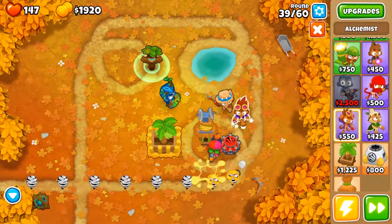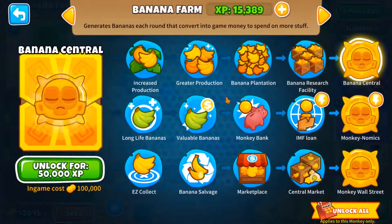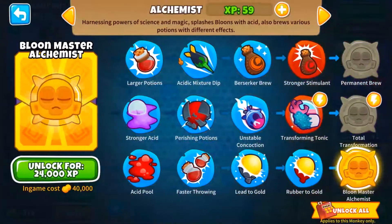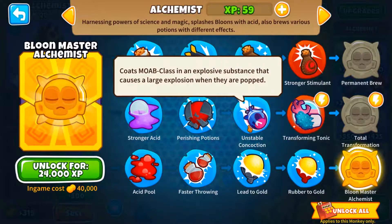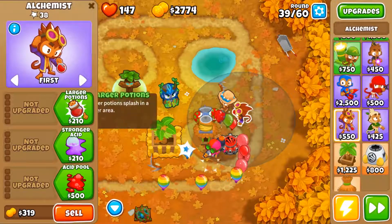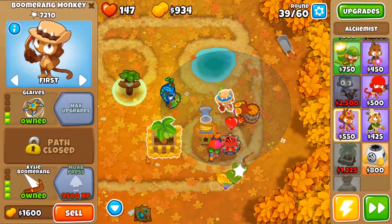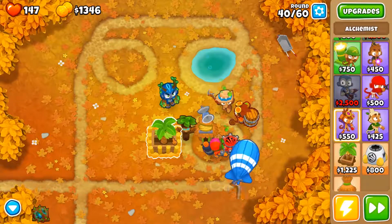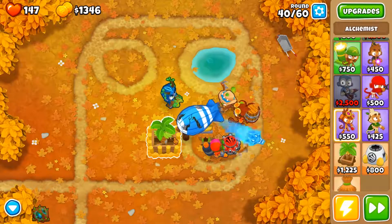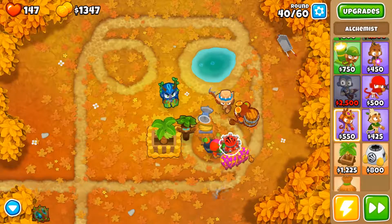We need to get the alchemist going. What's the support upgrade for the alchemist? We want this one — even though the other one sounds pretty interesting, I think I'll make him support this tower more. Oh, it's the first MOAB. This could be pretty bad because I don't really have much damage — all my towers don't do too much damage. But if it can pop... yeah, we got it.